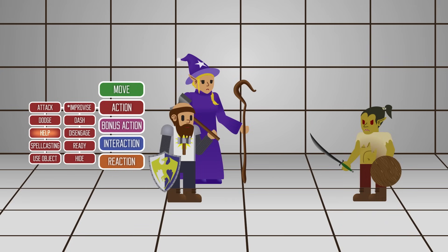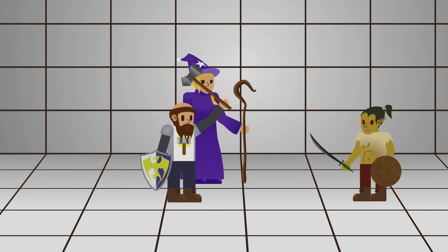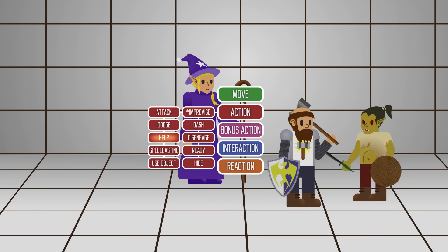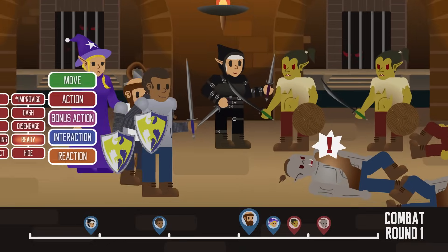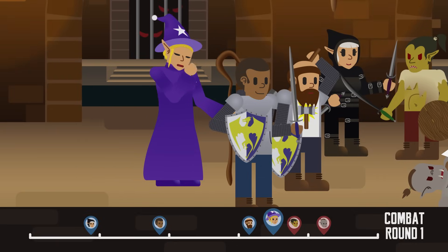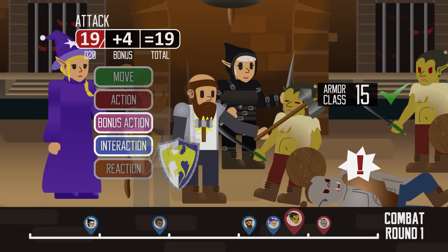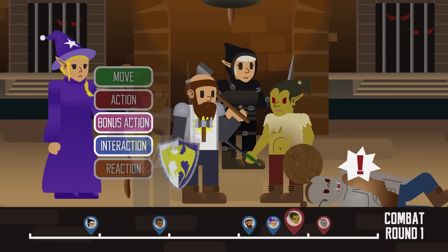There are two kinds of Help actions. You can use this action to give another creature advantage on their ability check — Grend is encouraging Laralene to persuade the monsters to put their weapons down, but despite the advantage, Laralene rolled miserably and offended them. Or you can use the Help action to aid your ally in attacking an enemy with advantage, but you need to be within five feet of the target. Ready lets you hold an action and execute it once your specified circumstance is met. Grend readied himself to attack any enemy that approaches. At the goblin's turn, Grend uses his reaction to execute his readied action — he kills a goblin in one lucky hit, but he's now out of reaction and can't do anything until the start of his next turn.